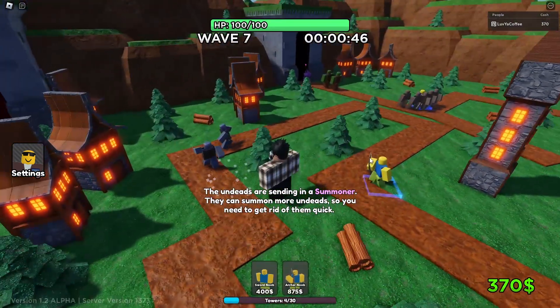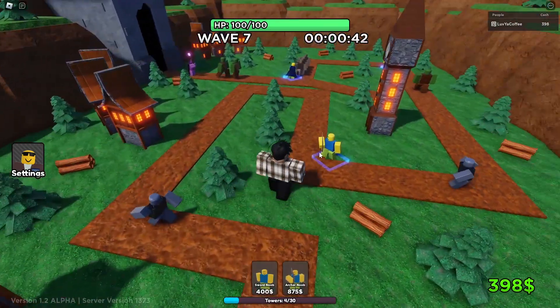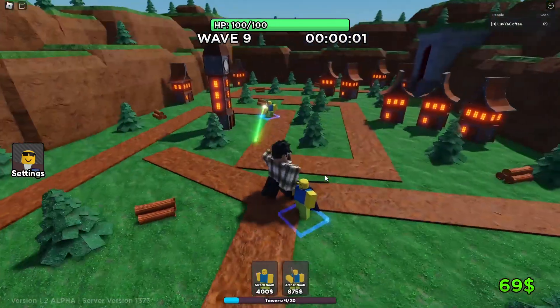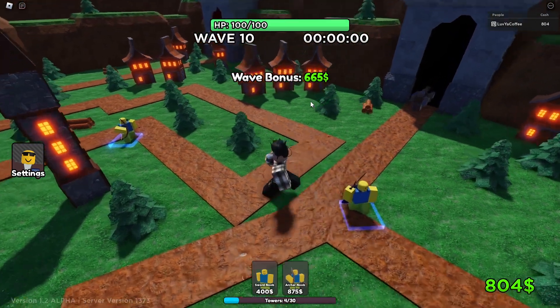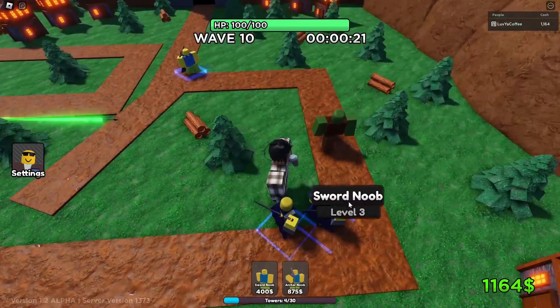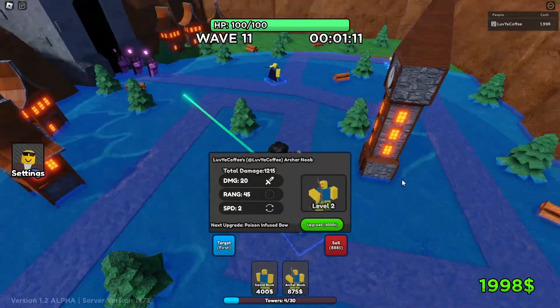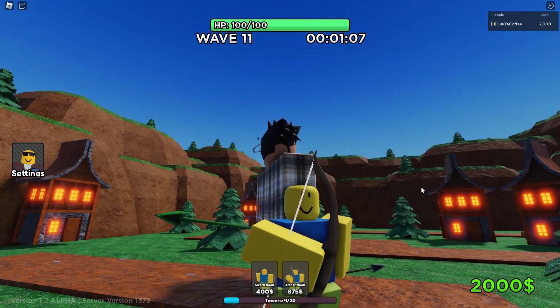The targeting options include: last, strongest, weakest, bulkiest, squeakiest, and first. I don't know what all those are but I like it. I've decked out two sword dudes, I think I'm ready for war. I want to upgrade my archer noob — hopefully he looks cool. The sword dude does a lot of damage — holy cow, look at him swing, just deleted that guy. The next upgrade on the archer noob costs 3,000.